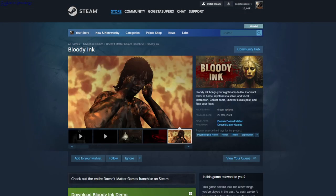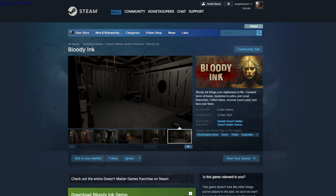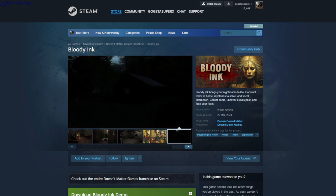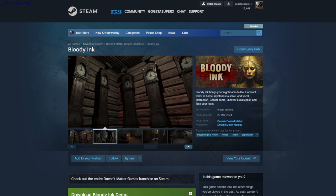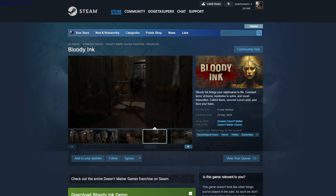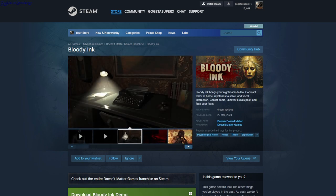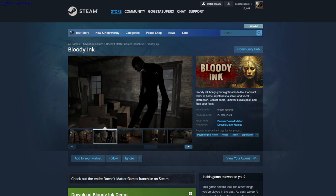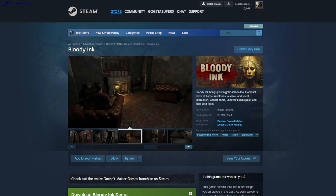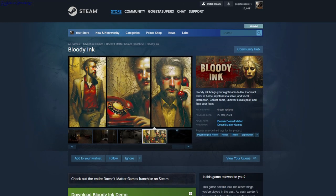Bloody Ink. Psychological horror, horror, Taylor exploration. Compared to other horror games this one is not that dark, and at the beginning there are no jump scares and it runs smoothly — it's actually playable. You get candles and you need to place the candles and find the lighter and light them, because after some point the light goes out. It's a demo single player game.